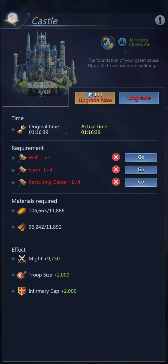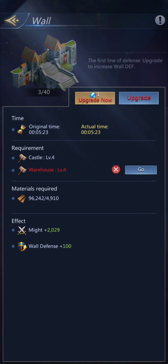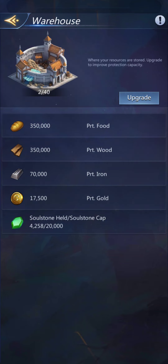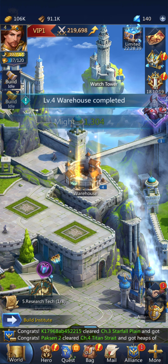I need the wall, the farm, and a recruiting center. I need the warehouse to level 4. As your castle increases, you get a bonus towards building, so I can upgrade for free.